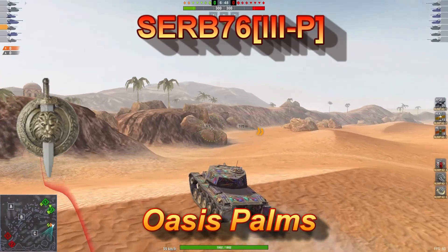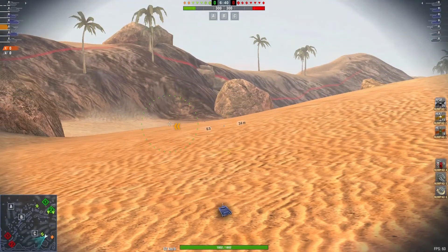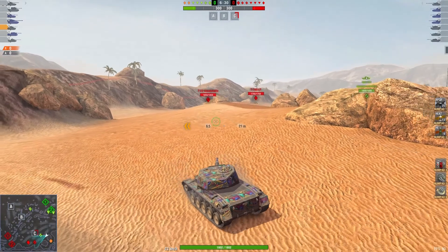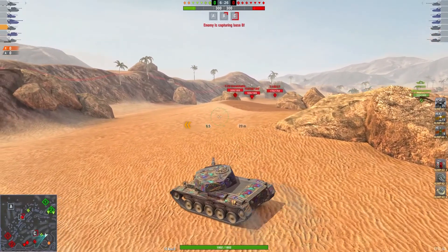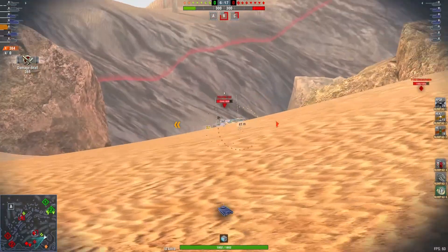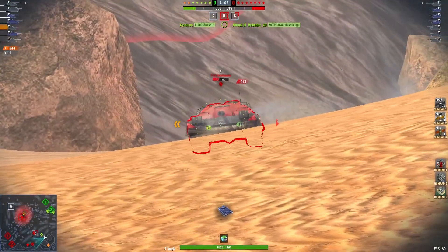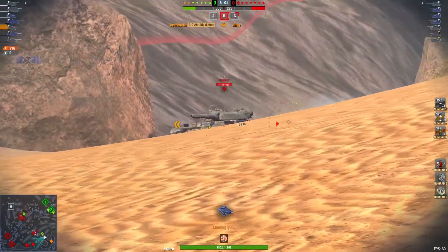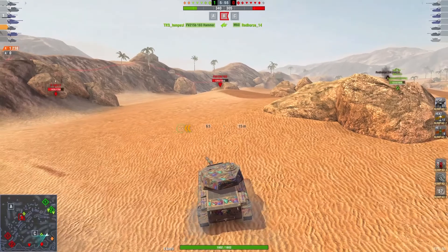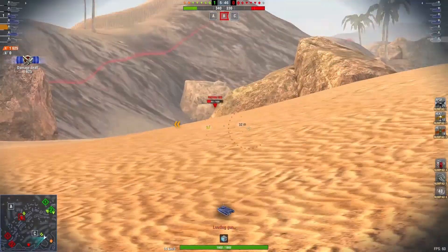Now we've got serb76, the Terraria B clan, playing on Ice. Thanks brother, along with his platoon partner — his name should appear later in the game. Pulling back a little bit. Oh, Death Star — nice shot! Up to 644 damage. Nice shot into the butt of the T-22 — it's an Overwatch, hey buddy. We've damaged them, making sure that Death Star stays honest.